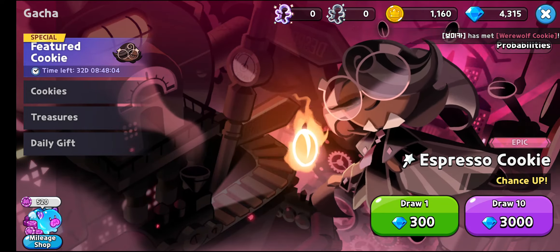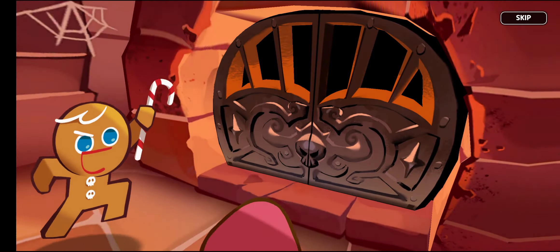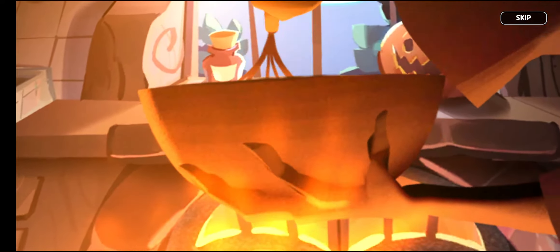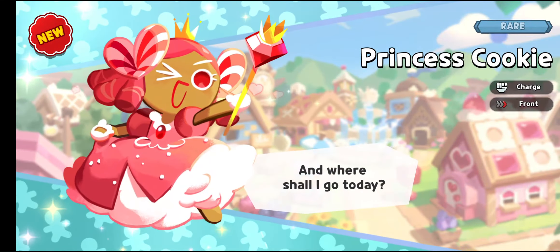I'm going to click Claim All. I've got enough crystals — that's enough for one more gacha summon, so I'm actually going to do it right away. Let's click on it and hope for the best that I can get yet another epic cookie.